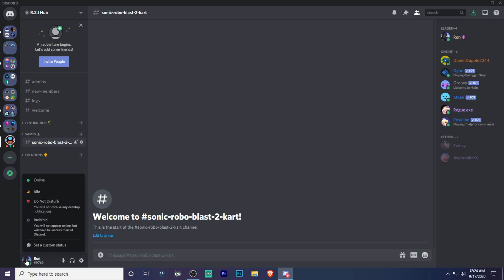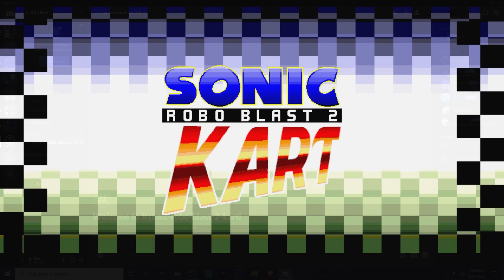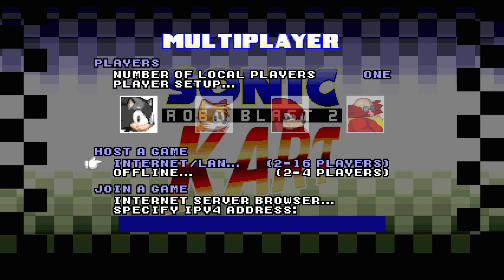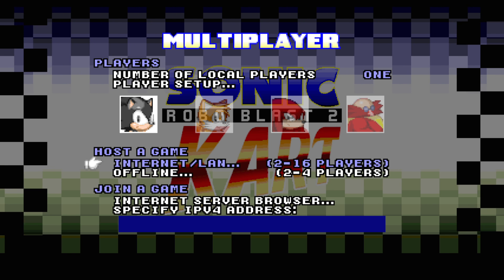If not, click on your profile picture and then set it to online mode. Now, head on over to Sonic World Blast 2 Kart, go to multiplayer, and then under host a game, go to internet and LAN.